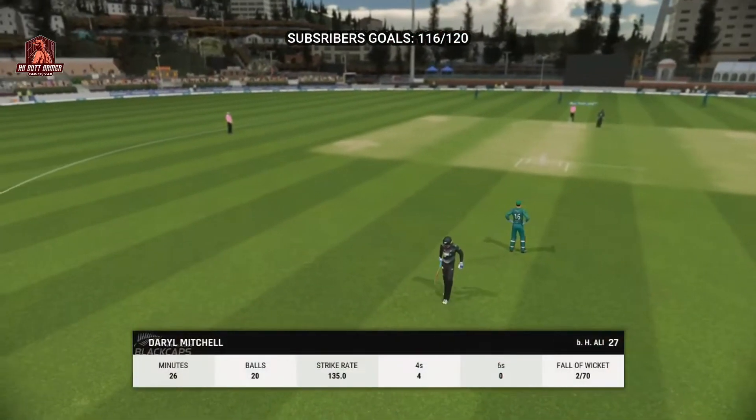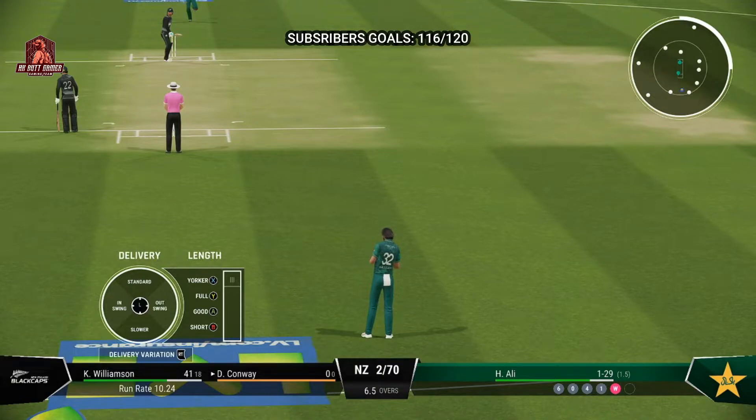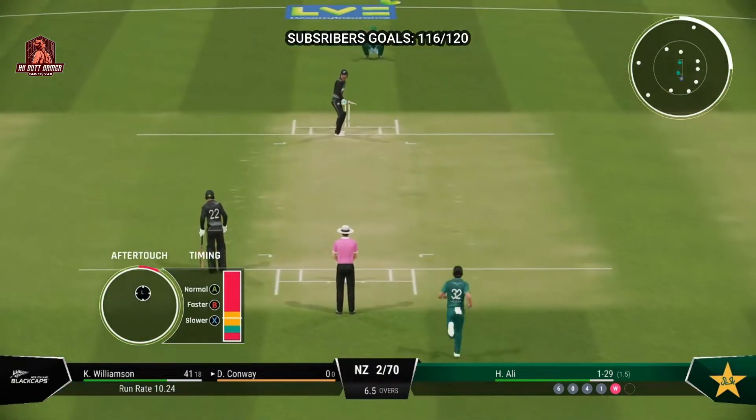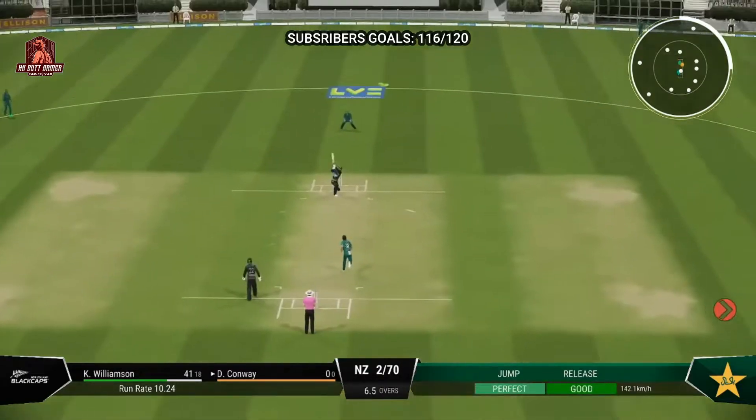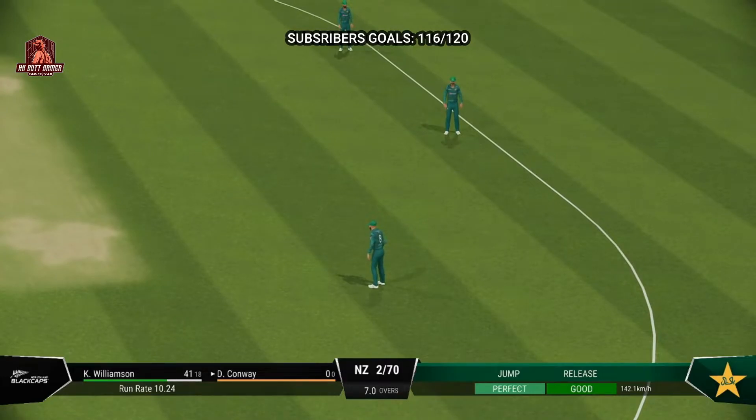They lose the second wicket — it's a long way back to the sheds, and you can tell they're not happy with that dismissal. The left-hander is coming into bat at number four for New Zealand. Doesn't beat the infield — eleven runs added there.